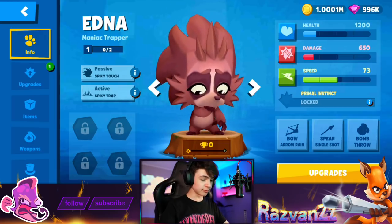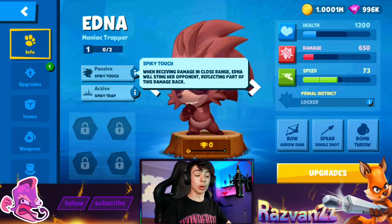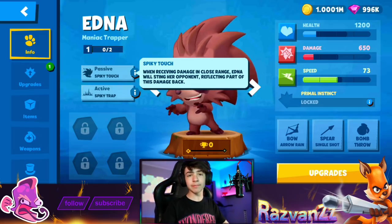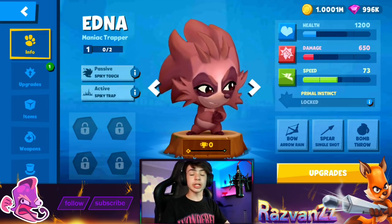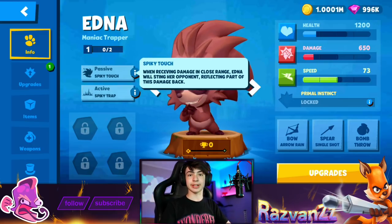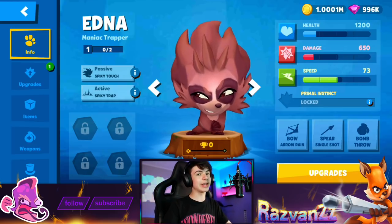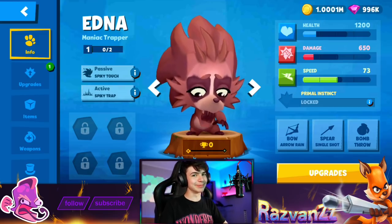Starting off with the passive: Spiky Touch. When receiving damage in close range, Edna will sting her opponent, reflecting part of this damage back. From the description, this is pretty self-explanatory - you deal damage back to enemies. I think that's going to be very, very useful. It's like the bandage item, but the opposite of that. It's going to be pretty useful.